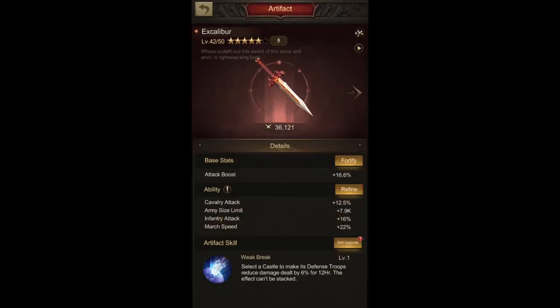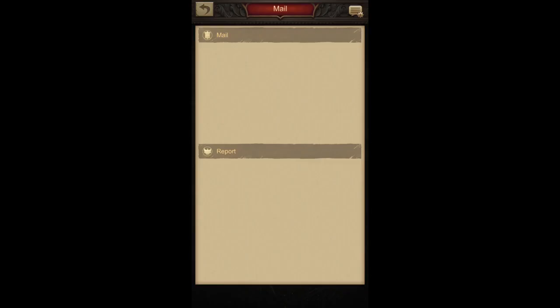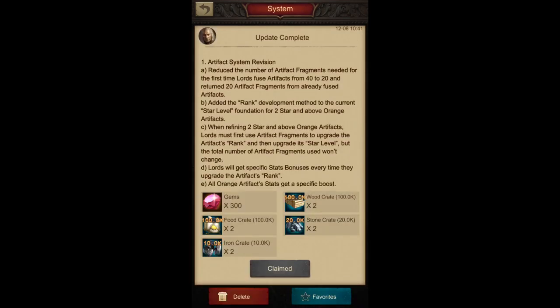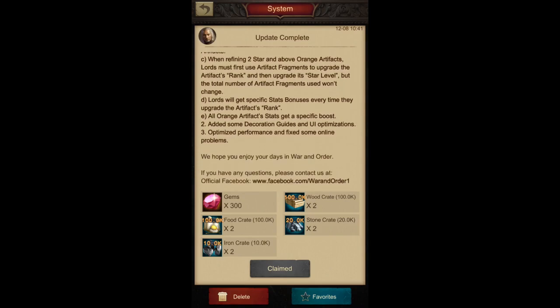The only doubt I have right now is whether there is any change in the total number of artifact fragments required. According to the update, when you're refining it you don't need extra artifact fragments — it's the same total number. They're just adding a separate rank system in between so that we get the stat bonuses earlier than before, which is quite good in my opinion.